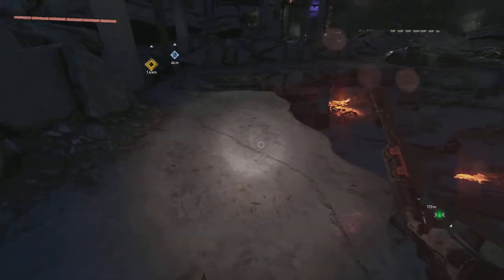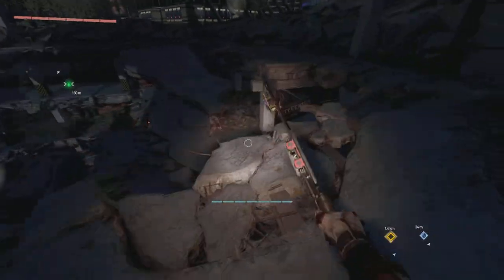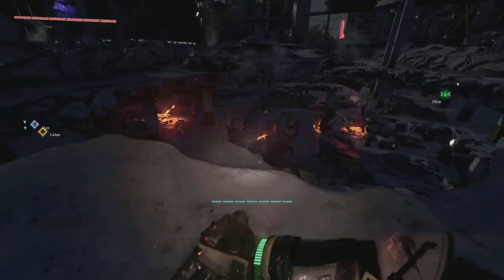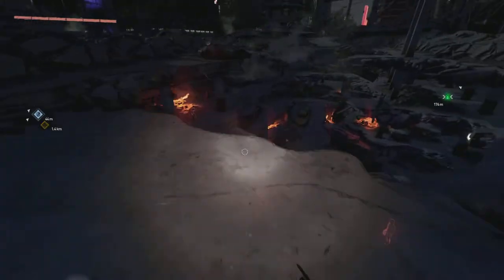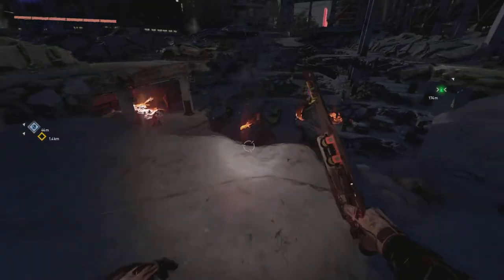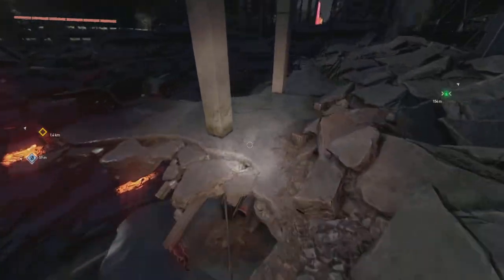This is a video for Dying Light 2, episode 4 of how to combat certain infected types. Maybe I'll do human types later on down the line, but there are only three different types of classes for people: the heavy, the normal attacking guy, and the ranged combat guy. There's also a speeder one, but he kind of ties into being the heavy attacker as well.